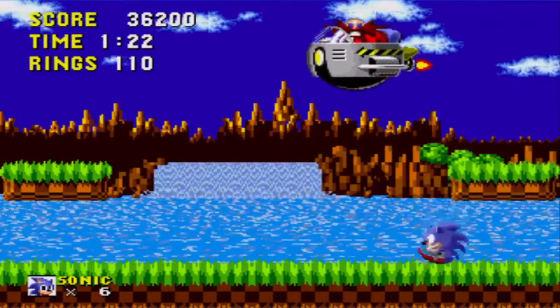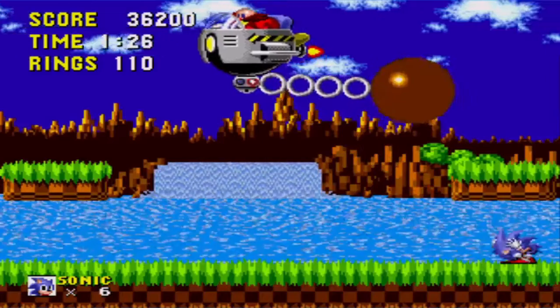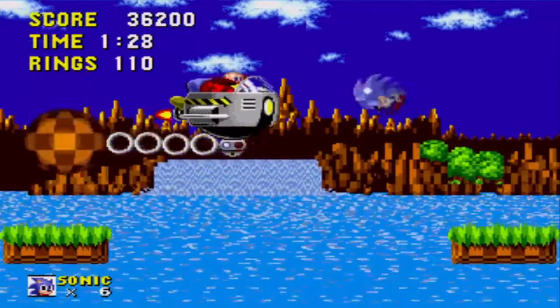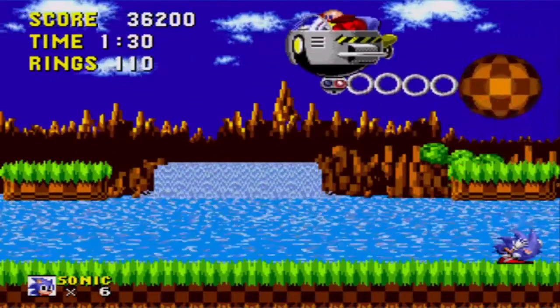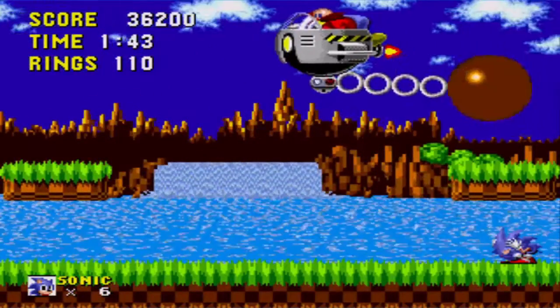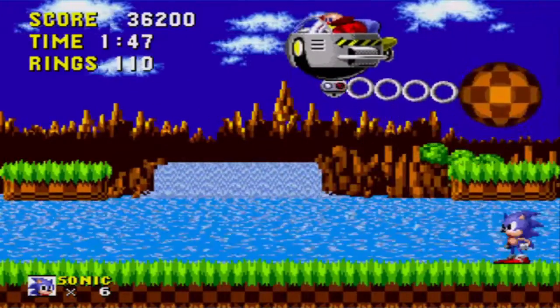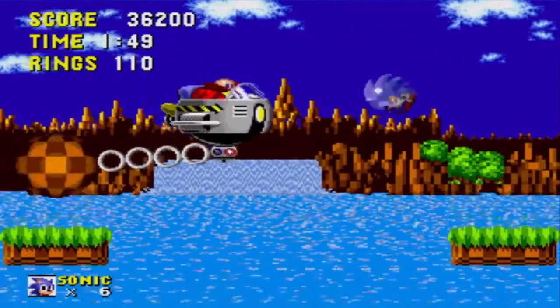At the end of Green Hill Zone Act 3, the good doctor will personally try and stop Sonic. In this fight, Robotnik swings a wrecking ball from his flying machine. Hide in the corners to avoid the wrecking ball, and smash into Robotnik when there's an opening. Every encounter with Robotnik will end when he's taken 8 hits from Sonic. Count the hits in your head to give Sonic a strategic advantage.